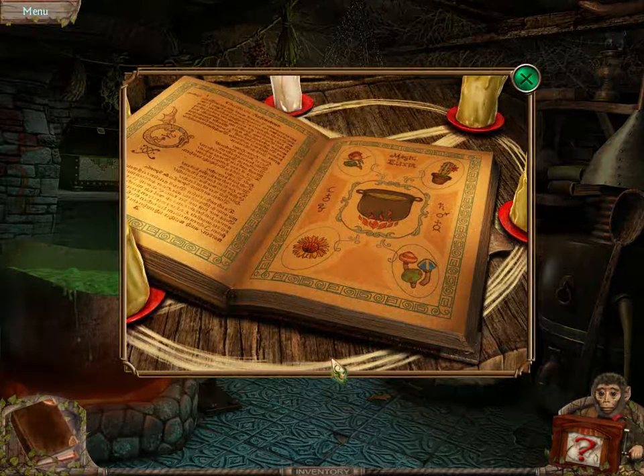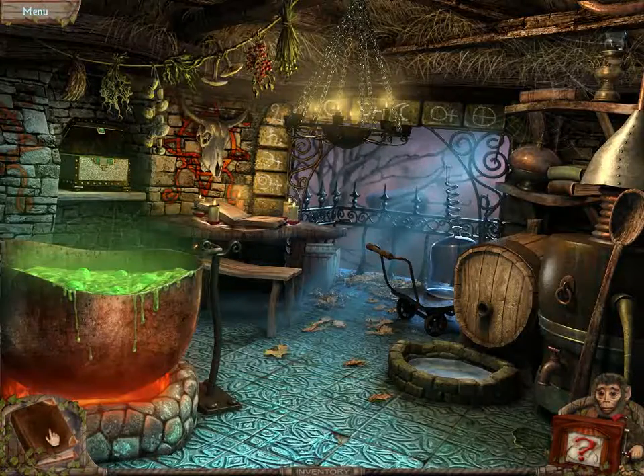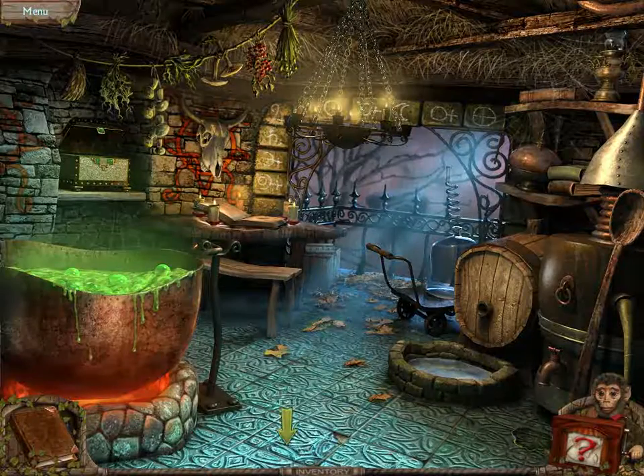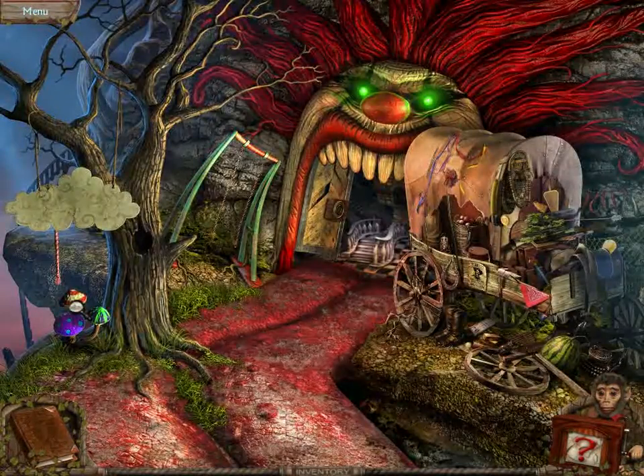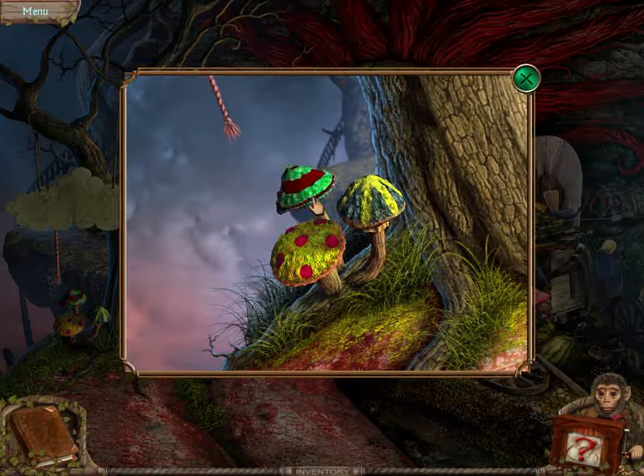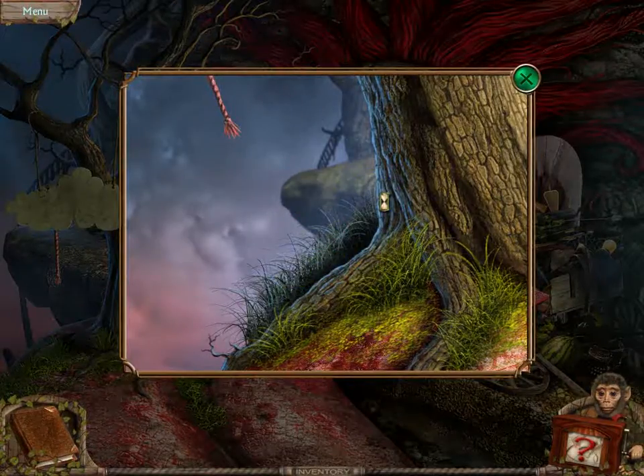We now have a recipe. We need a rose, a cactus, a sunflower, and a mushroom. I found a recipe for a potion and a magic book — I need to collect the ingredients: rose, cactus, sunflower, and some mushrooms. The only thing we don't have are the mushrooms. They're out here. There we go.